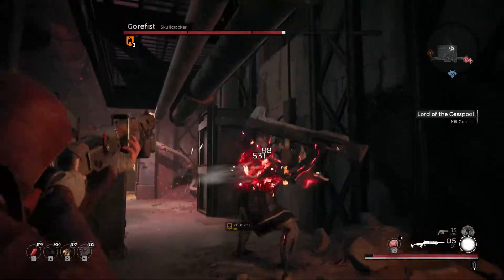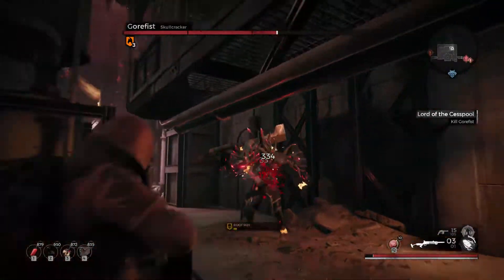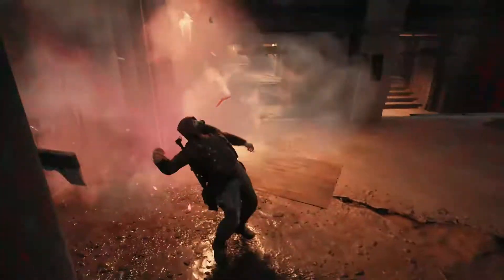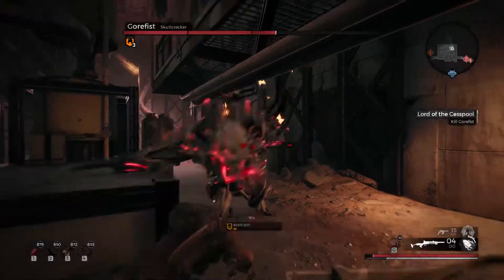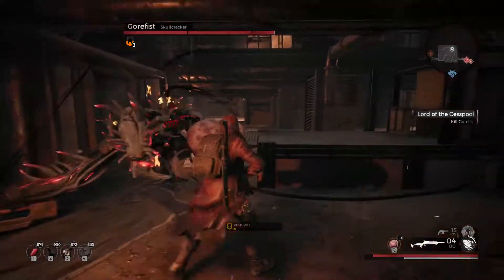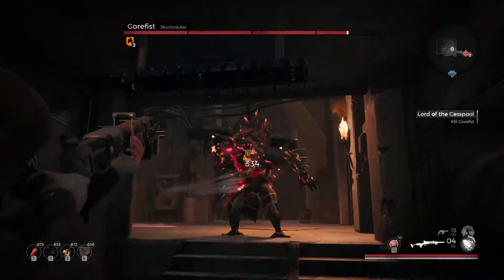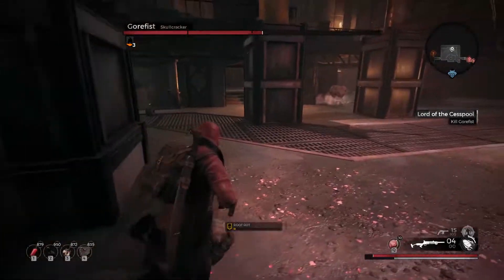That's basically all Gorefist himself has to throw at you, but mastering his moveset won't guarantee you victory. His exploding adds are just as, if not more dangerous than Gorefist himself. Gorefist has a pretty clear telegraph when he spawns his exploders — he'll glow red and let out a sort of warcry, and then grow some thorns for a short time. This is your cue that his minions are on their way.